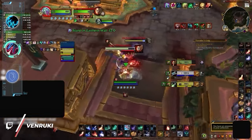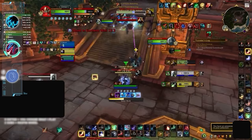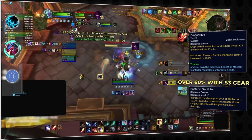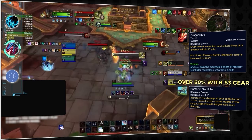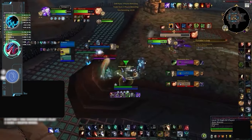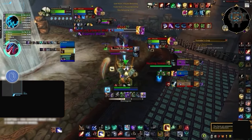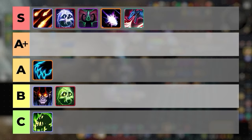Next up, Devastation Evoker. Dragon Rage is the main cooldown to monitor — it deals instant AoE damage while also giving at least 60% additional damage for its duration thanks to their mastery. This is paired with more downstream damage including Eternity Surge, an instant AoE Fire Breath, and Disintegrate. Because most of this damage hits multiple targets at once, usually in a stun, Evoker damage is lethal and hard to avoid. If you don't trade defensives or stop the Disintegrate channels, you will almost certainly die. Devastation Evoker goes in the S tier.